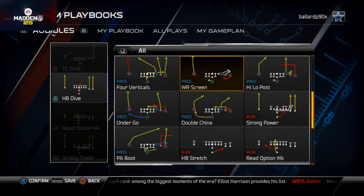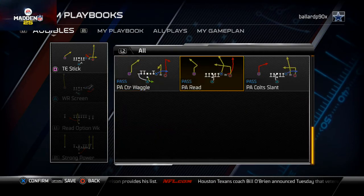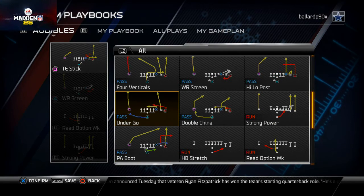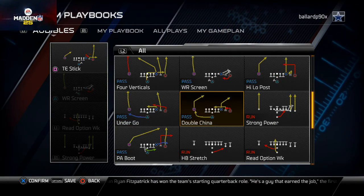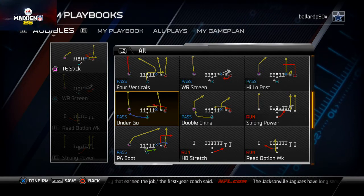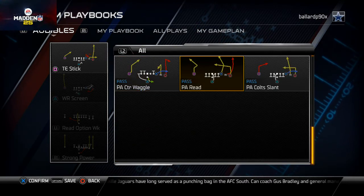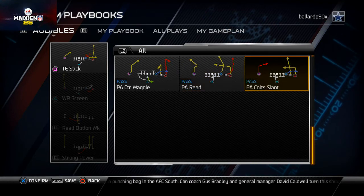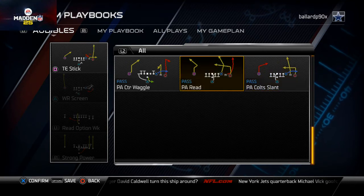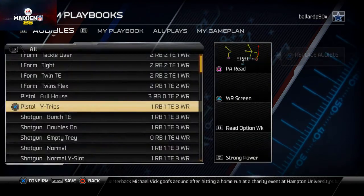Then we have the Wide Receiver Screen, which we talked about yesterday. You could also put the Smash, the Double China, the PA Reads - there are a lot of good plays in this Pistol Wide Trips, which may actually be the best in the game. I'd suggest Double China if you want to be unique, because you get that post route on the far left side - versus Smash which is just a deep in route. Ultimately I tend to fall on either PA Colts Slant, which gives you a streak plus a post and in route, or PA Read because it gives you the most unique routes and trajectories.